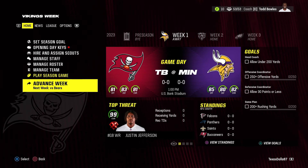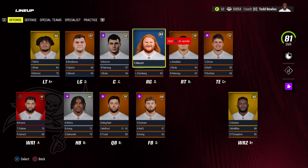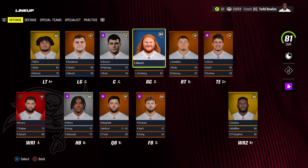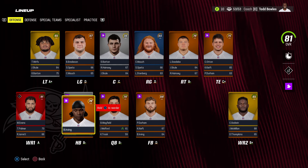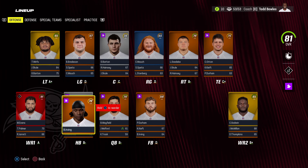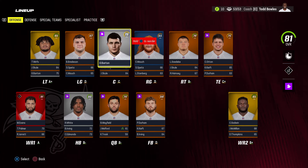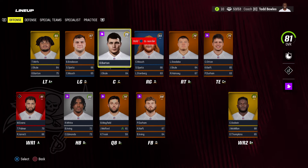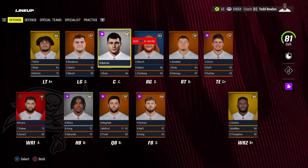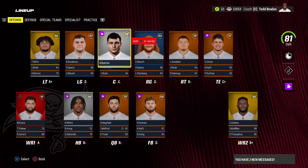This is what the starting lineup is looking like. All the rookies from last year are still shown as hidden devs because it's a manually updated roster. Rookies from last year and the new draft class — like Bucky Irving at 72 overall with normal dev — are all rookies at the same time. Graham Barton at center is a first-round pick at 73 overall with star dev. Every other rookie has normal dev.